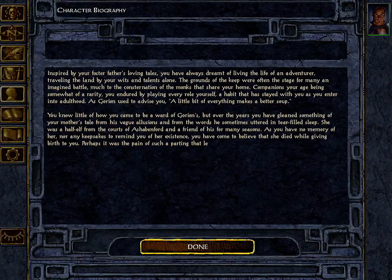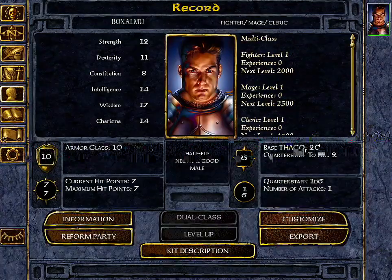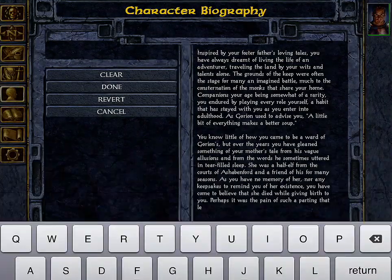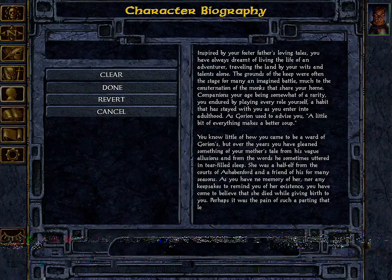Under the information button it gives you all your stats and actual play time. There's also a biography section — if you click biography it has a little bio about the character. You can come over here to customize and edit the biography yourself, creating your own character backstory and all that.